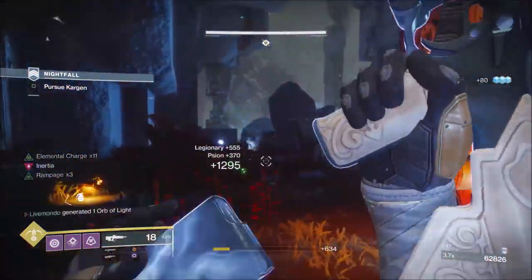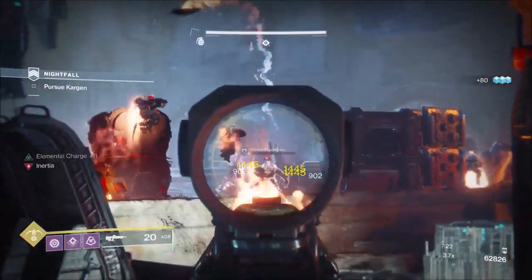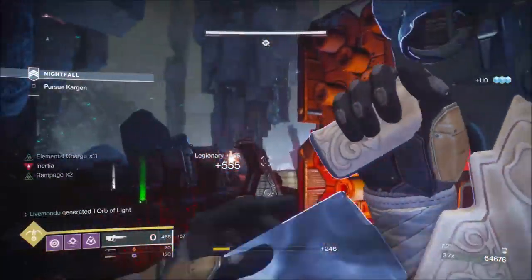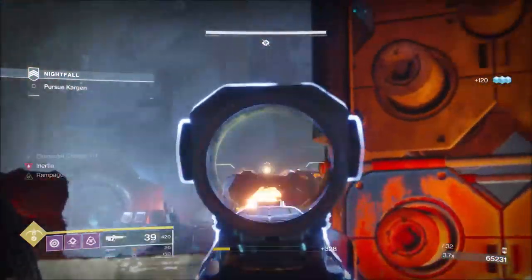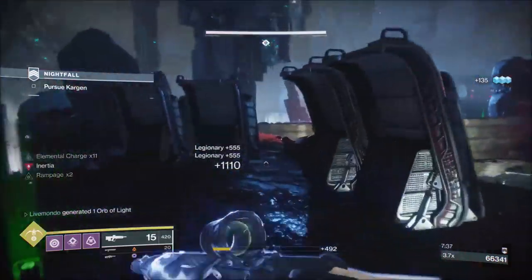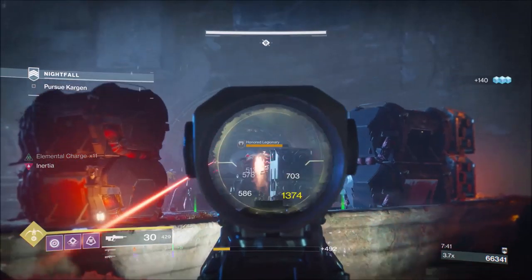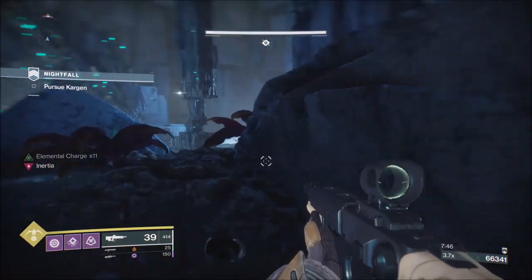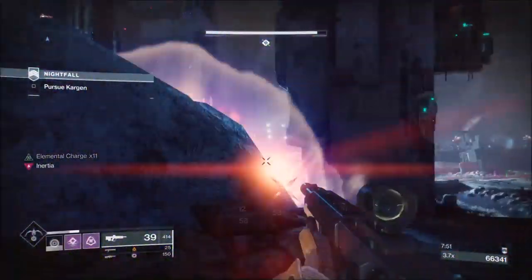Now we're going to clear this area up here — you'll always have about five adds normally. I always go to the opposite side from where I need to dunk or insert the orb, because the adds — especially the three normal Cabal, not the gladiators — will always be at the place you need to insert your orb. So distance is safety. Once I've done that, I come over here, kill the adds as soon as they come out the portal, and start working on adds in the center, using primary and trying to get Rampage procced.